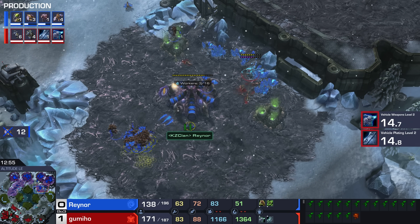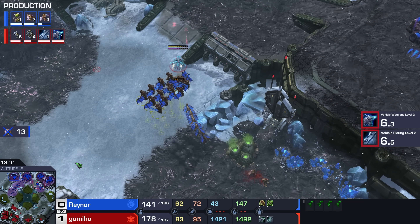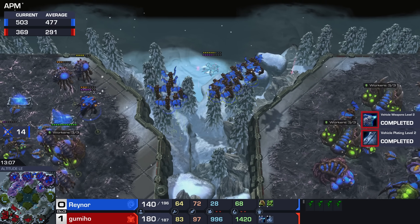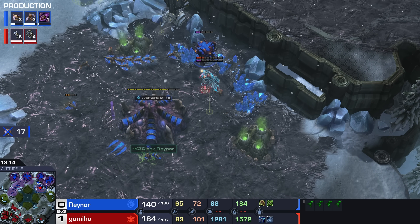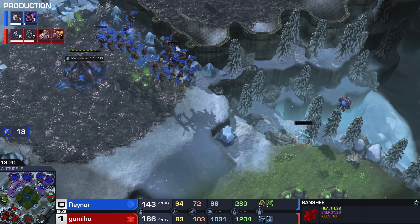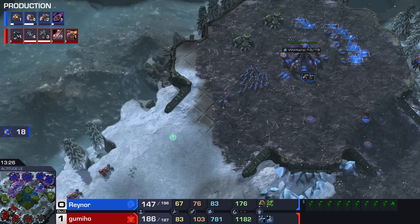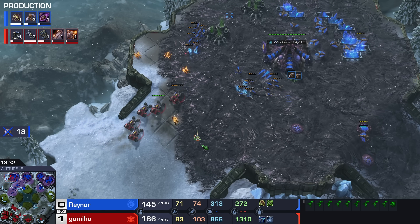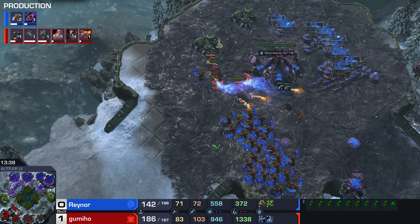We're going up to 20-something Mutas here, and that is a dangerous army all on its own — even if you do go for Thors, that's not a guaranteed counter. Gumiho, though, running circles around his opponents so far. We should really see a split on the Mutas as well as a second Overseer. Well, we can see once again that APM is not everything. Gumiho is playing like such a nightmare, man — this has to be the worst army to play against. Look how fast those Cyclones are! Now we have a second Overseer.